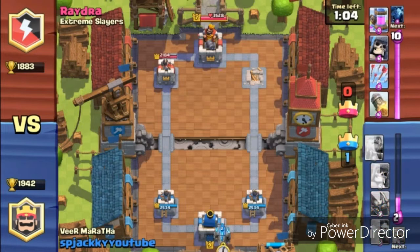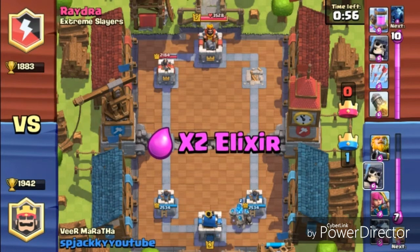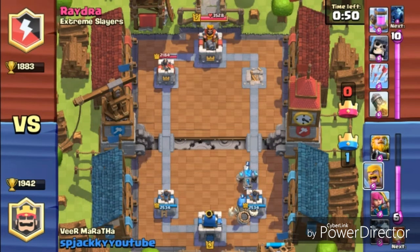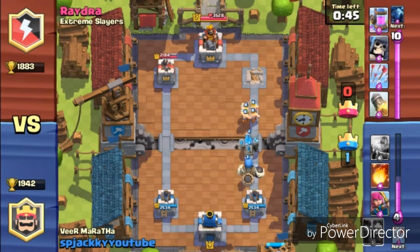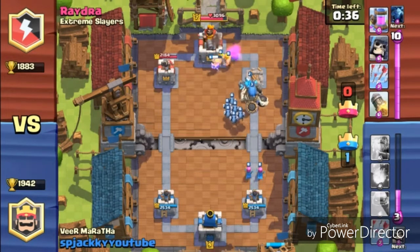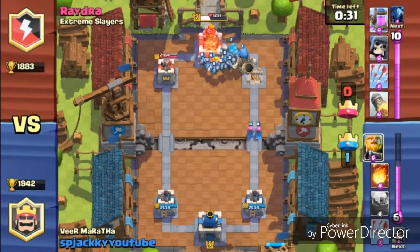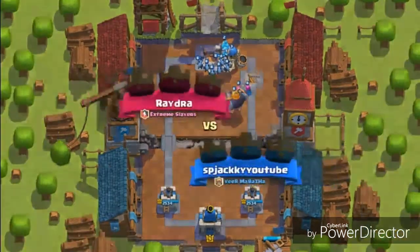We got the first tower and it seems like he gave up — he's not attacking, just placing the elixir pump. We're going to push for three crowns, because if any player backs off, just go for it. Right now our Golem is moving — we'll place the Giant Skeleton from the back, build up the army, Barbarians from the front, flying units from the back. Our Minion Horde came too, making a perfect army. We place the Royal Giant last — that's the main card in this deck — and there we are, three crowns!